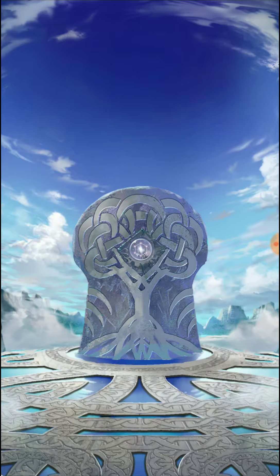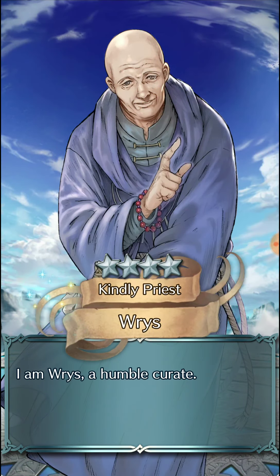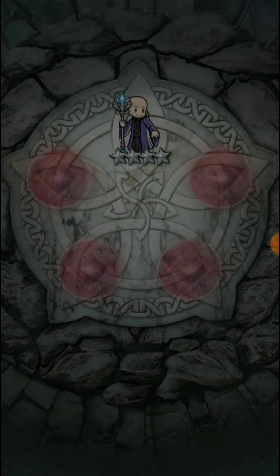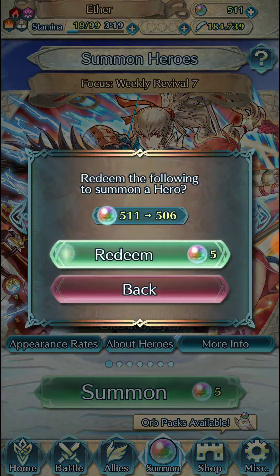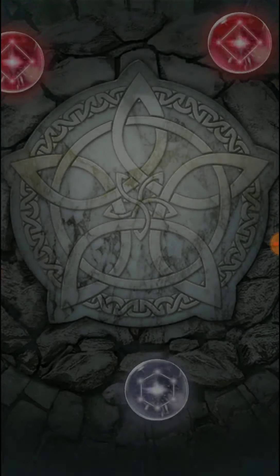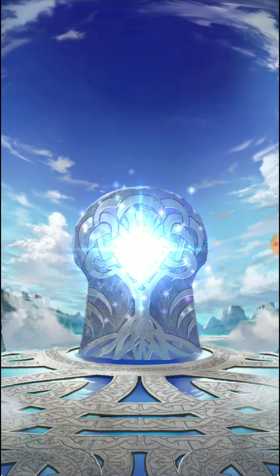We'll go green here. Worst case, you get pity broken by a 5-star in the green pool, which generally speaking is not terrible. I don't have Hinoka, so it would be technically nice to pick her up randomly for the hero merit — but that would literally be it. 5.33% pity rate now.